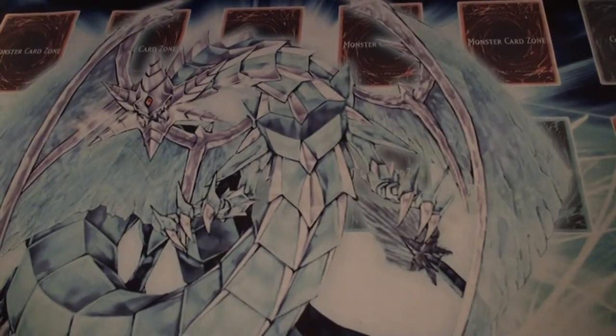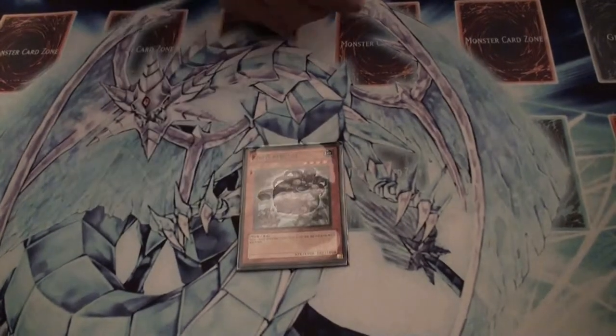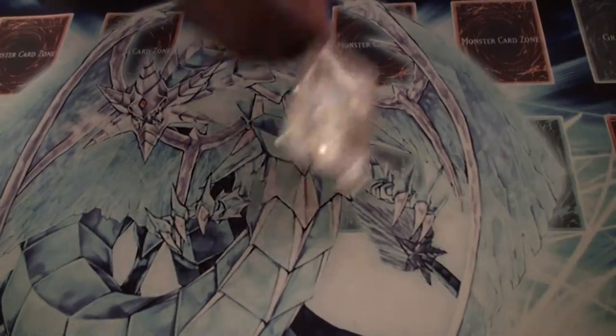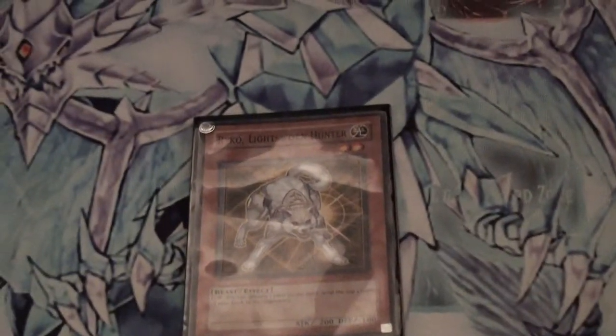Next, you have your side deck. You got one Gorz, pretty basic. You have one more Hamster in case you need to. Raikou, good for popping cards. Also a Milling 3 — gives you an event for Pot of Avarice, or if you mill a Green Baboon, even better. It's a plus.